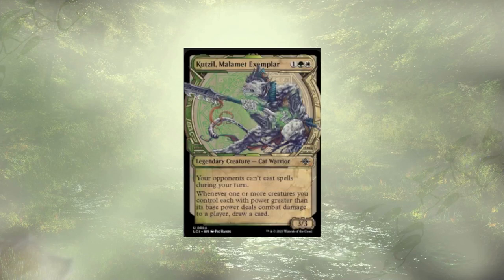Kutzil, Maumat Exemplar, is going to make it so our opponents really can't interact with us on our turn — we love this. When one or more of our creatures with power greater than their base deals combat damage to a player, we get some card draw. With all of our auras and equipments floating around, most of our creatures are going to have power higher than their base, so just very consistent card draw for us.